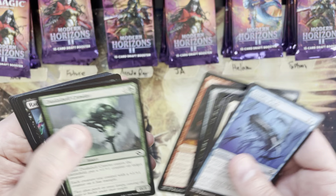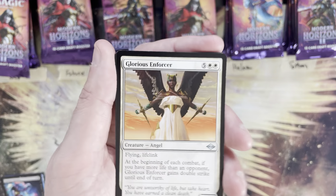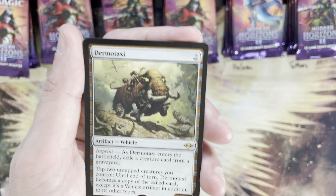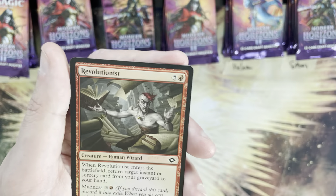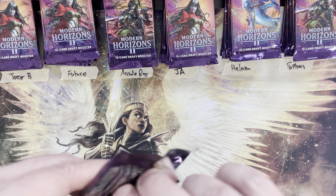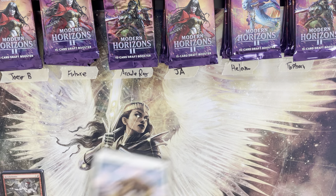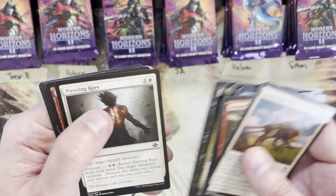We've done about 50 boxes of Modern Horizons 2 on this channel, so we know these cards well. First uncommon is The Greed, first rare is Dermotaxi — a two mana value, not a super strong start, but to be expected. In fairness, with the amount of MH2 that's been cracked, there's a lot of bulk. But there is still a ton of good hits in this set even at this point in its life cycle.